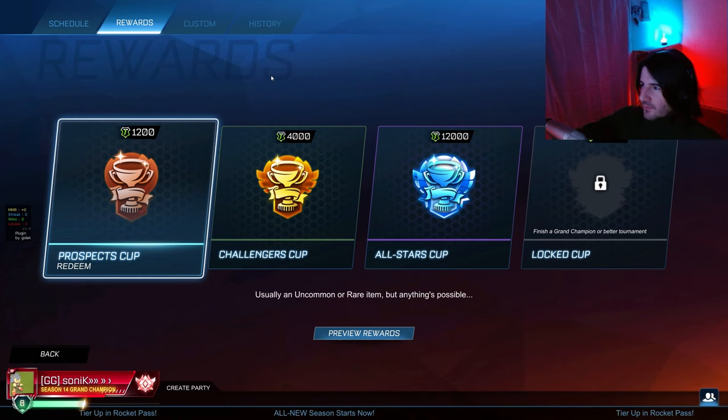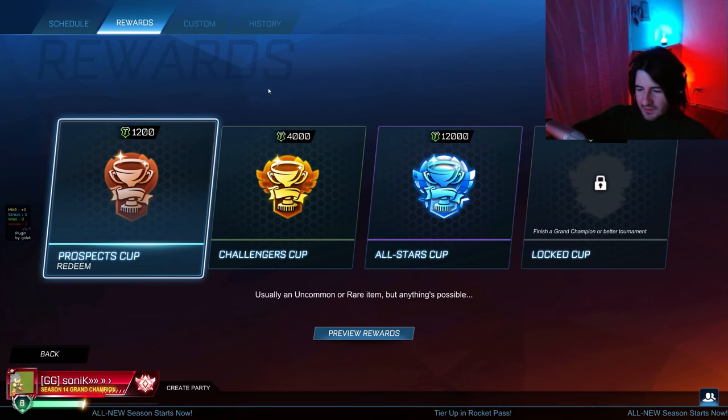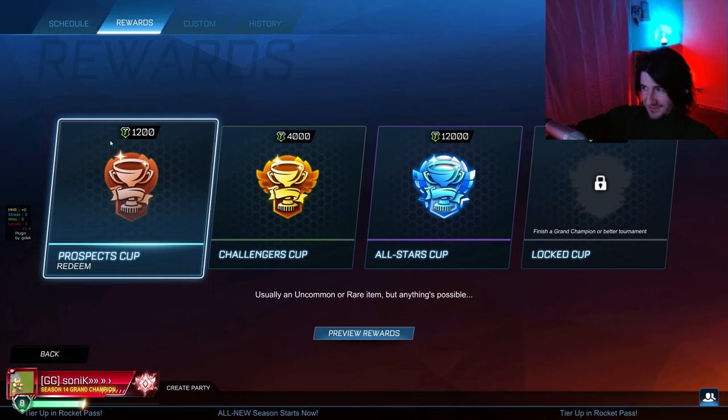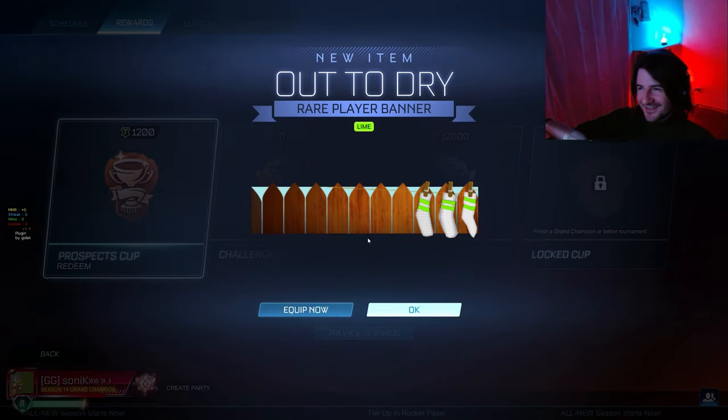Coral and I just did a tournament match and we're at about 53k for tournament rewards. We're gonna open them up and see what we get. I'm gonna follow Coral's strat — if you watched his video, he did Prospects down to 36k and then three All-Star cups. No spoilers but it wasn't terrible. Go check out that video.